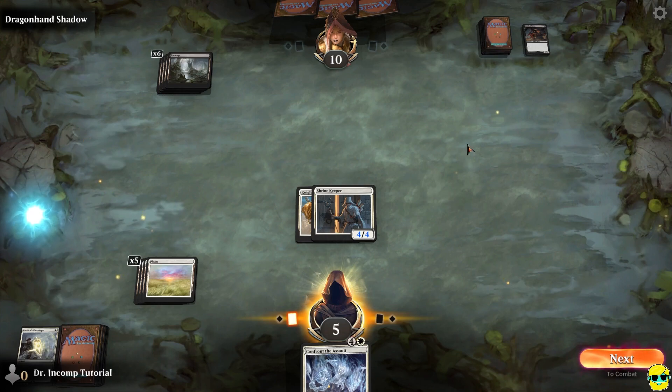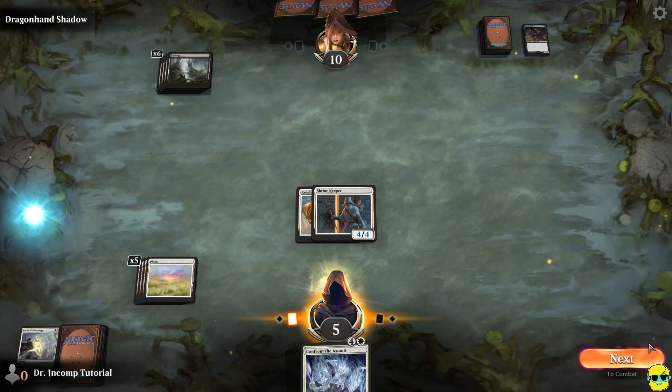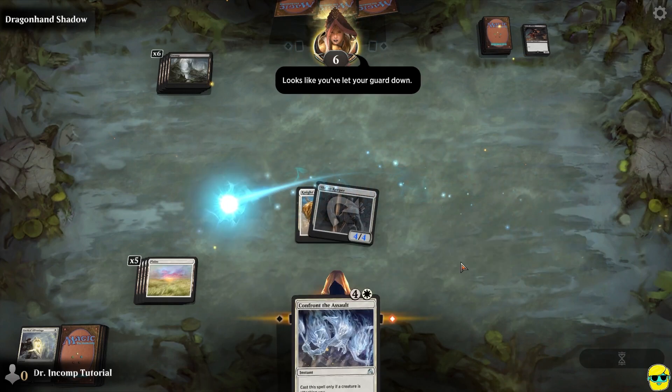Sometimes you'll have to make choices about what you kill and what you leave alive. Now we've drawn Confront the Assault, and this can only be cast if a creature is attacking us. It creates three 1/1 white Spirit creature tokens with flying. This is a great little sneaky block spell, but we can't do it now. We're just going to attack and leave ourselves open with a bit of safety knowing we have this.